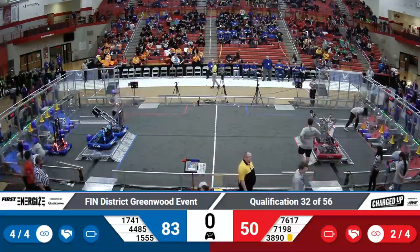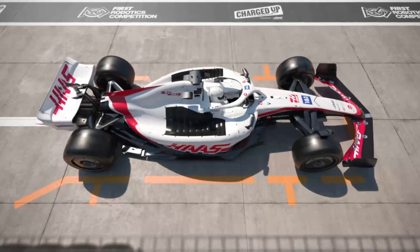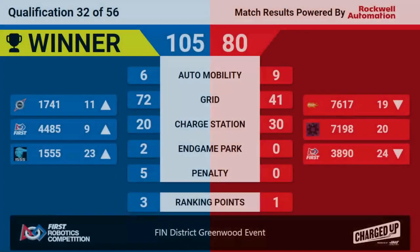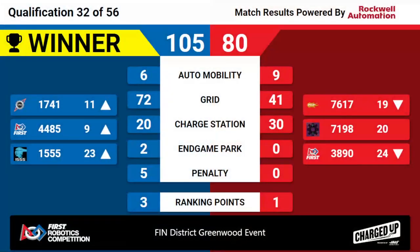We have scores for quals match 32. Your winners: it's the blue alliance. Blue alliance winning 105 to 80. Congratulations to the blue alliance with three big ranking points, winning quals match 32 here at the Finn District Greenwood event.